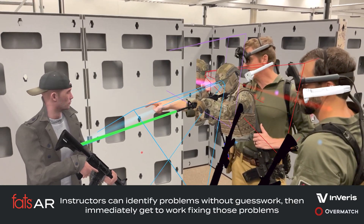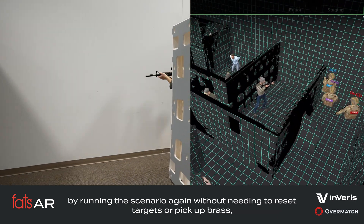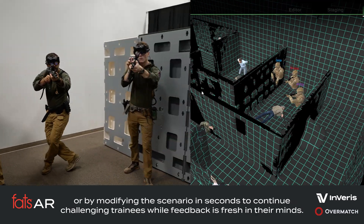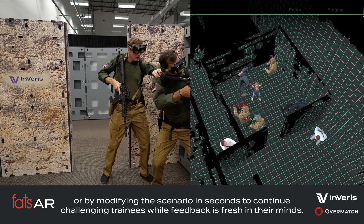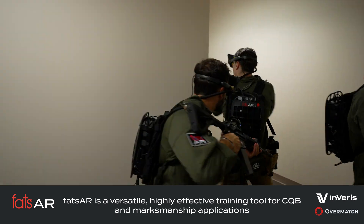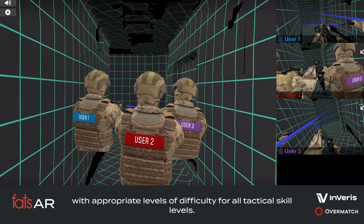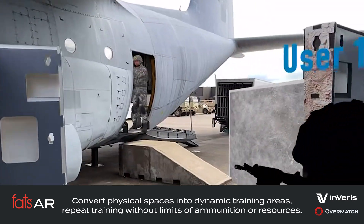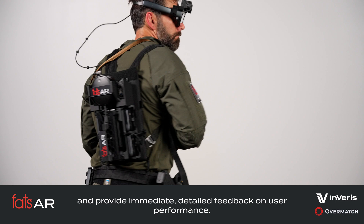Instructors can identify problems without guesswork, then immediately get to work fixing those problems, by running the scenario again without needing to reset targets or pick up brass, or by modifying the scenario in seconds to continue challenging trainees while feedback is fresh in their minds. FATS AR is a versatile, highly effective training tool for CQB and marksmanship applications, with appropriate levels of difficulty for all tactical skill levels. Convert physical spaces into dynamic training areas, repeat training without limits of ammunition or range resources, and provide immediate, detailed feedback on user performance.